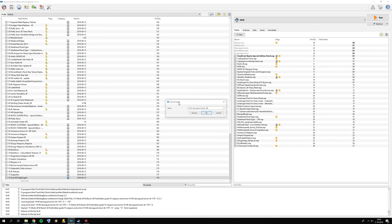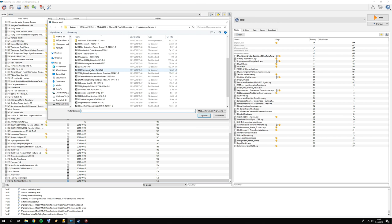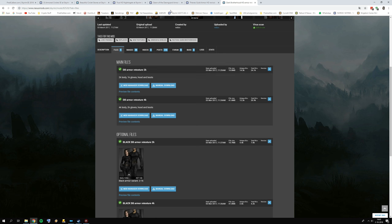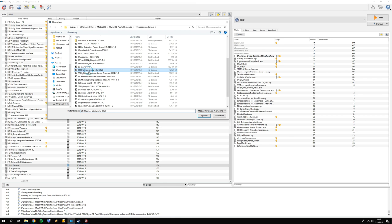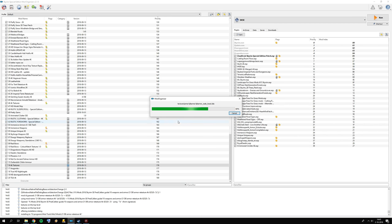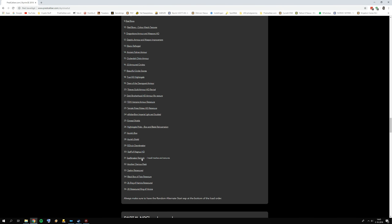Number 19 is the HD Dawnguard Armor — click Manual, press OK, then activate it. Number 20 is TGA — Thieves Guild Armor — click Manual and activate. Number 21 is Dark Brotherhood retexture — click Manual, select 2k (I have 4k), set as data directory, press OK. We're going pretty fast, which is good. The Dark Brotherhood was our last picked one, but we have a couple more to install.